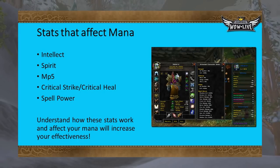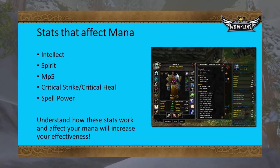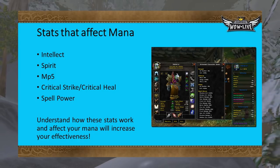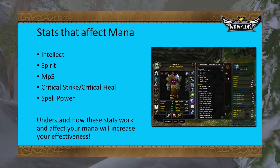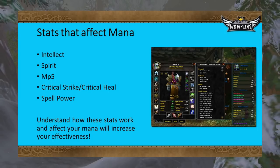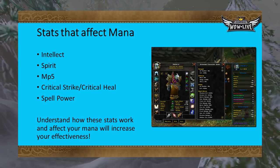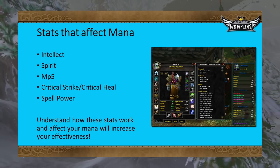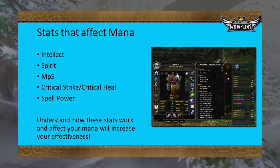If you are playing a class with a mana bar in Classic WoW, you are likely familiar with intellect, spirit, MP5, critical strike or heal, and spell power. But do you know when one stat is better than another and in what situation? These concepts are more complicated than you may realize. Knowing how each stat works will improve your effectiveness as a healer or ranged magical damage dealer. Melee hybrid classes like Feral Druids, Protection and Retribution Paladins, Enhancement Shaman, and Hunters will also benefit from this guide.